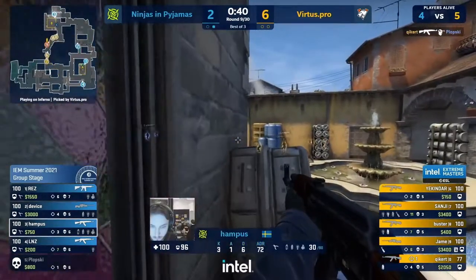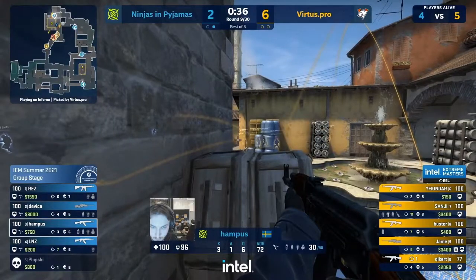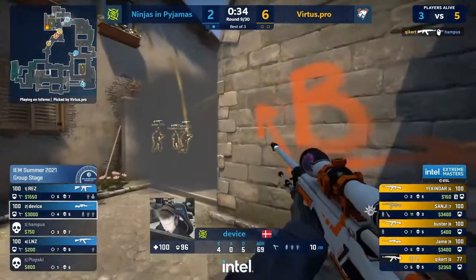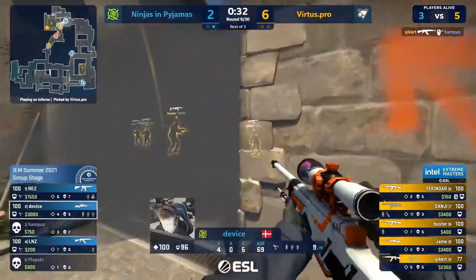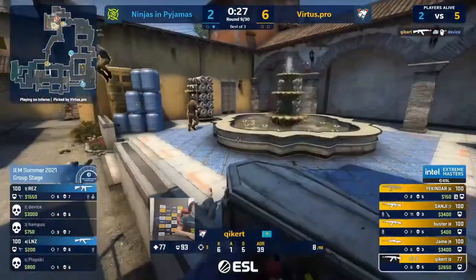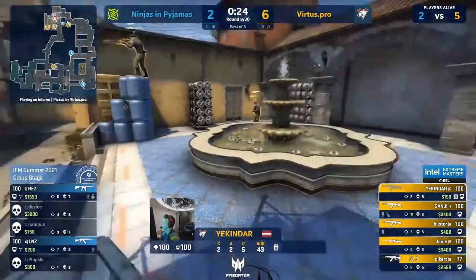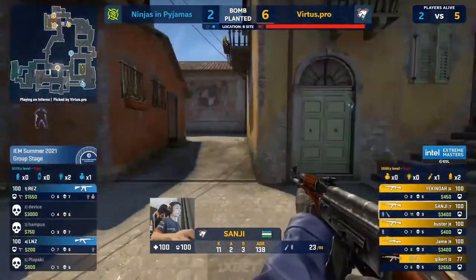Looking to follow through on this B play — with Plopski giving that early fight, they're more enticed than ever. They've tasted blood in the water and they want more. Wiping Hampus out and through the smokes again. Device given a taste of his own medicine perhaps. It's Vertus Pro up onto seven.